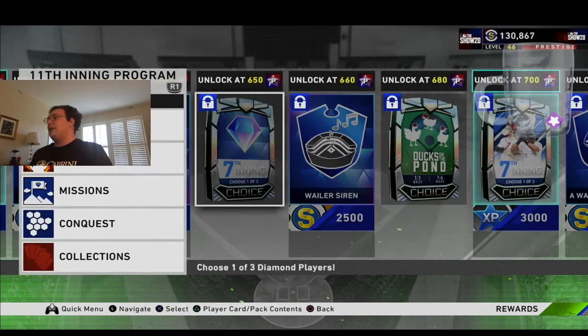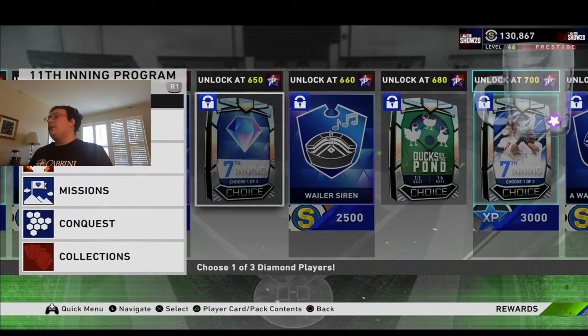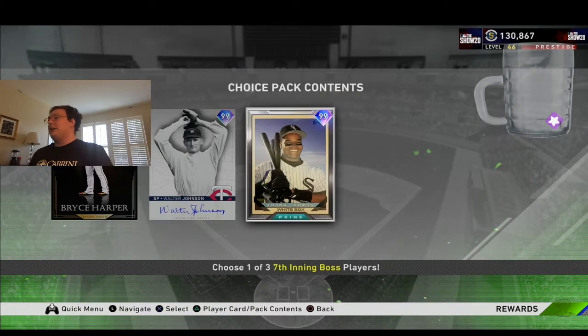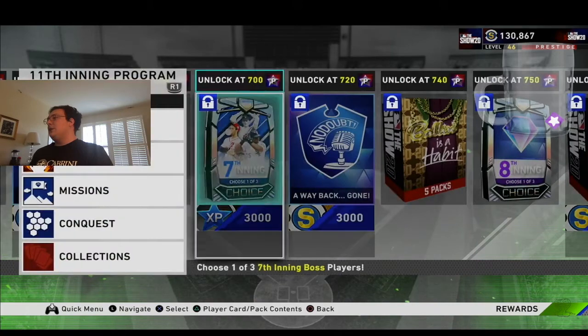For the 7th inning, we have Sergio Romo, Mark Buehrle, or Matt Carpenter. One thing I do like is you still get those henchmen — the ones you used to get at 150 stars — and you still choose the big boss. Honestly, I'm not sure who I would go with here. I tried this Brace card and didn't really do too well with it, so maybe I go with Walter, but his wind-up is just so long.